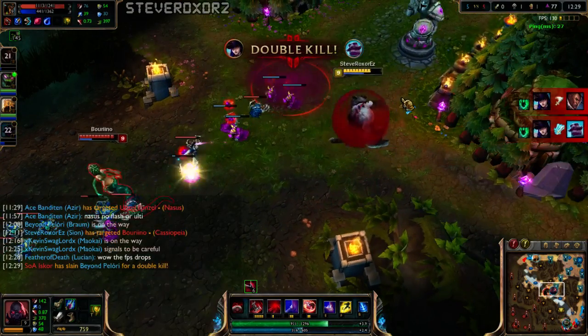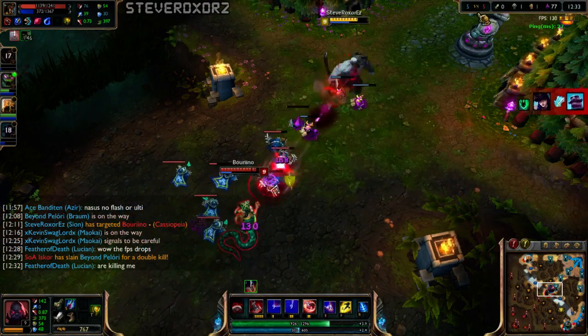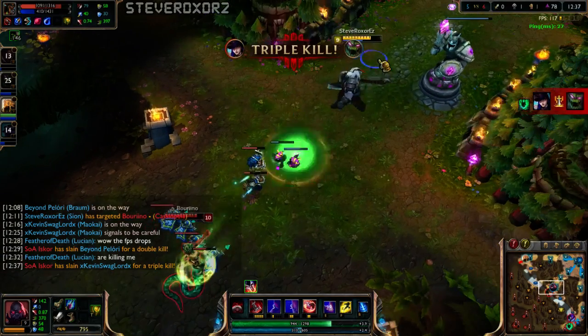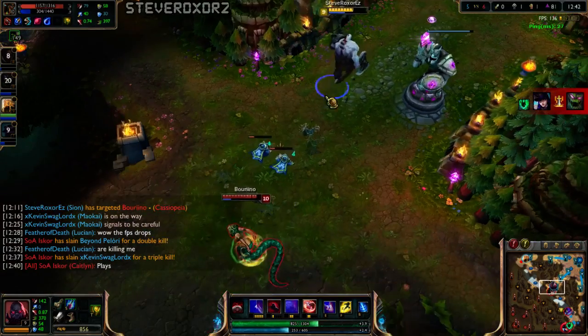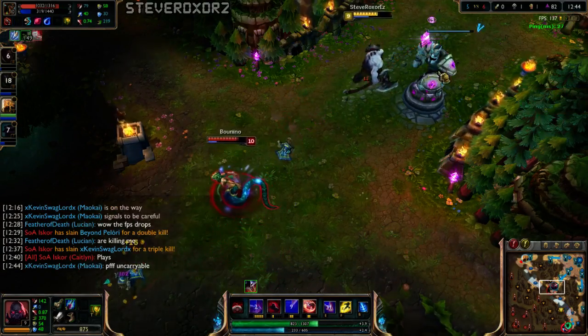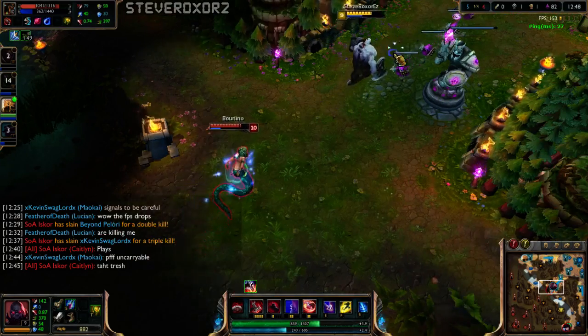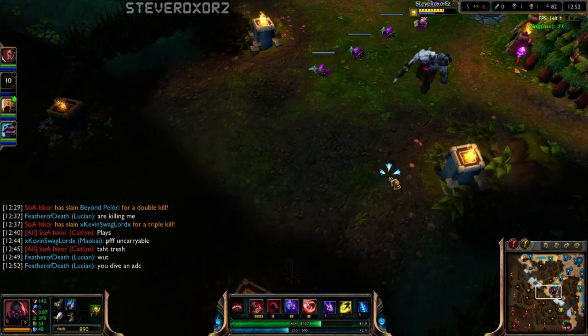What happened bot? Maybe Maokai did need to be bot after all. I thought Botlane was winning — I guess not. Maokai, you didn't even help, you just fed them further. How's the farm? 80 to 82 — holy shit, I'm actually farming better than her. I'm surprised, because I feel like I've been farming terribly.